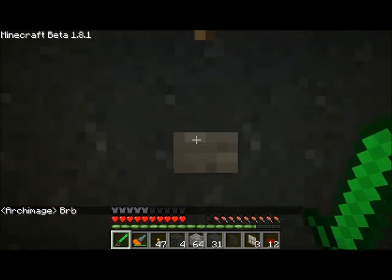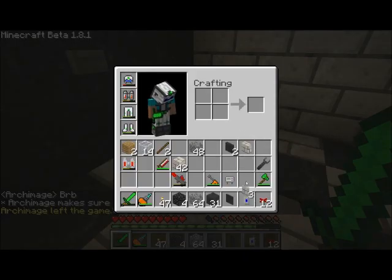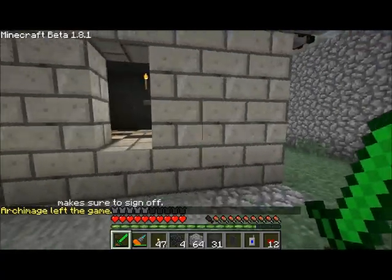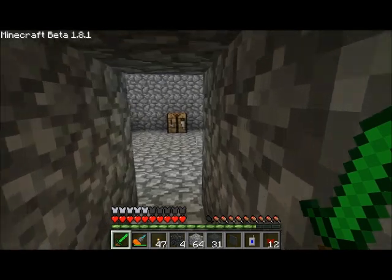Now when I step on this telepad and push the button, it'll activate the telepad. However, there's one minor issue - I don't have anywhere for it to go yet. So I need to build another teleporter and pretty much hook it up back at the main central hub that I was talking about.